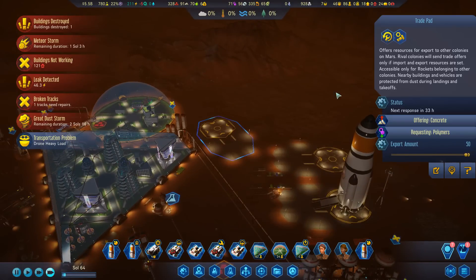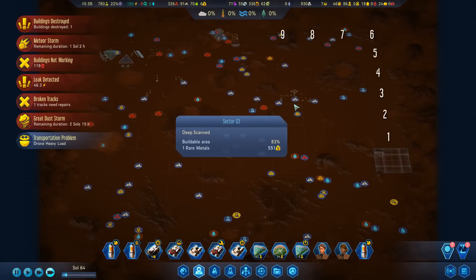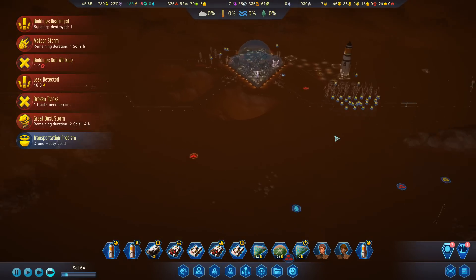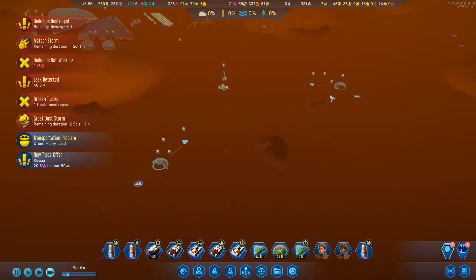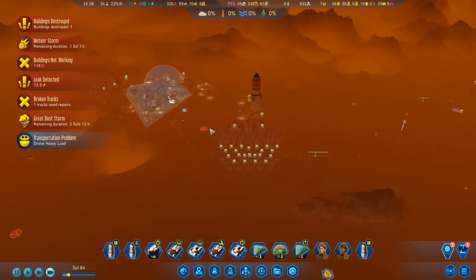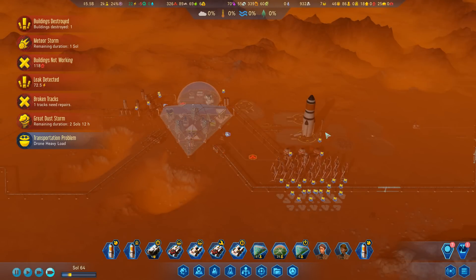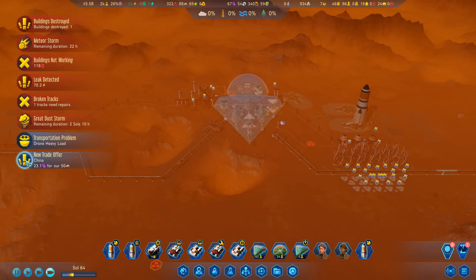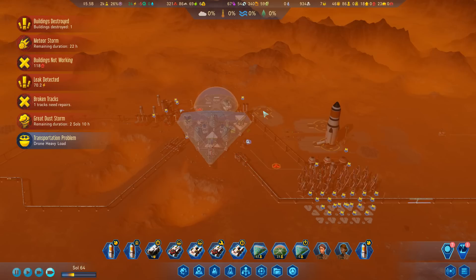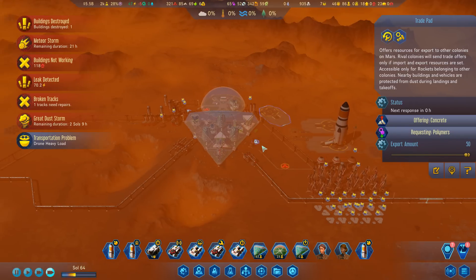Concrete is the big deal here. If we can get a lot of concrete coming in, I may set up some concrete here as well. 20 polymers - that's not enough, let's see if we can get closer to 25. There's not a lot we can do right now because of the dust storm, so I can't bring any stuff in or ship any stuff out on the rockets.